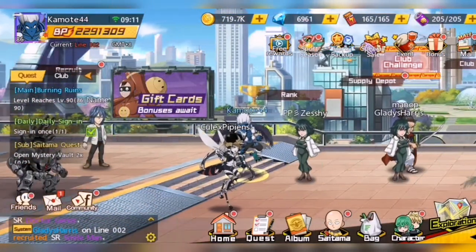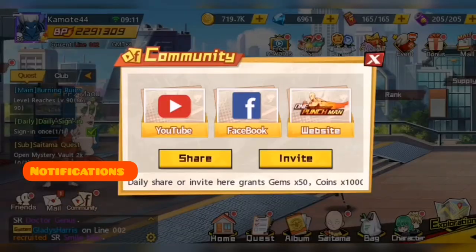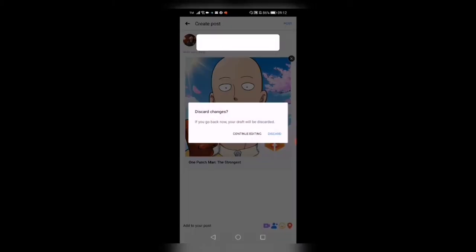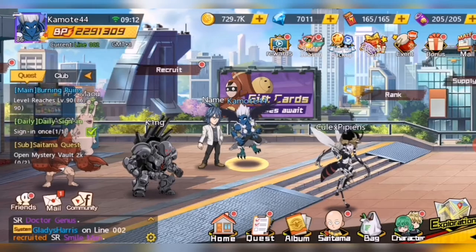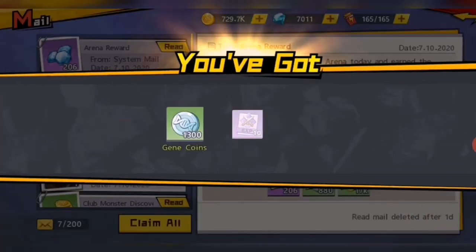Let me show you how I start my grinding. First, I check all my notifications on the left side of the screen. You just click the share button and once it loads you can discard it — you just need to get the rewards, which would be 50 gems and 10k coins. These kinds of rewards are very helpful. After that I check my mails and claim all the rewards I can get.